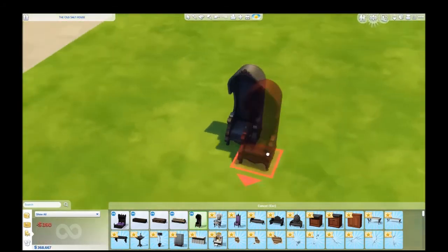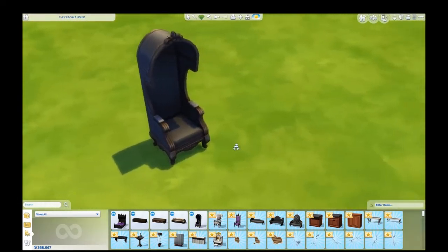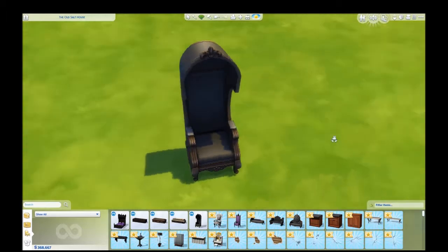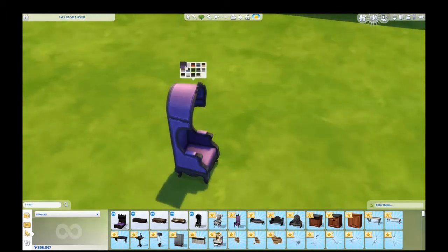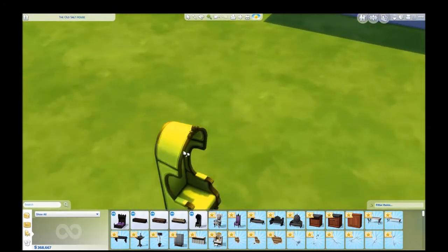We have this kind of high-back chair, kind of ovally shaped with little detailing on it. Very nice. Got some colors and it looks like some patterns as well. I love the green — they introduced this green color and I really, really like it. Very, very nice.